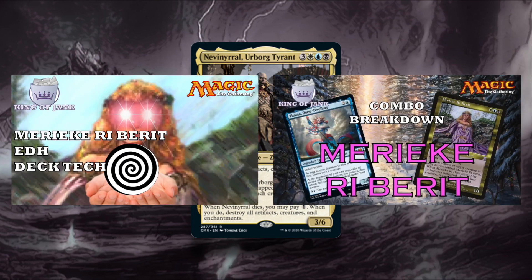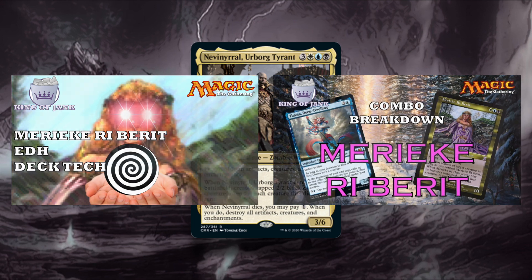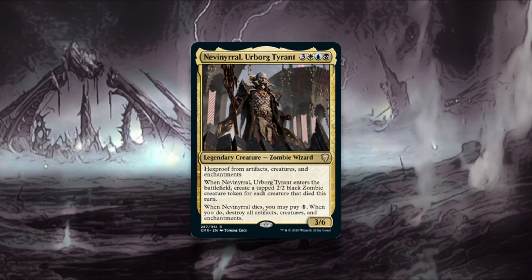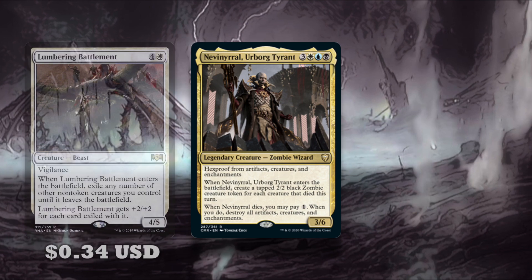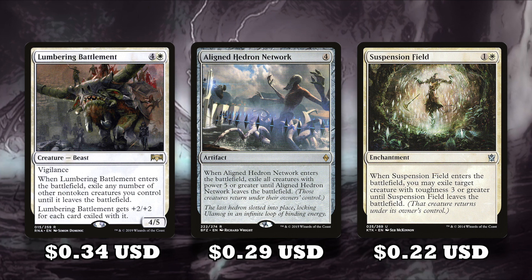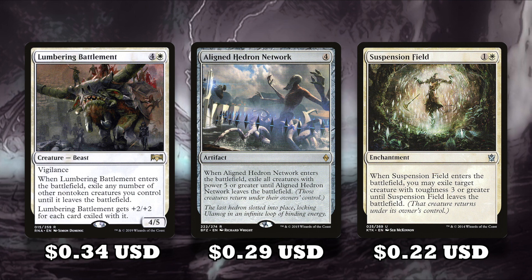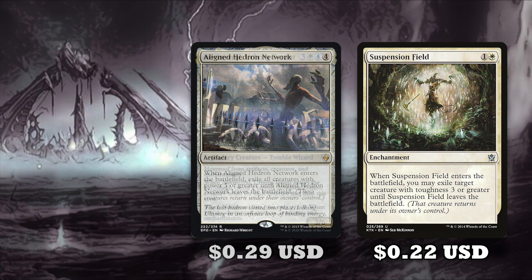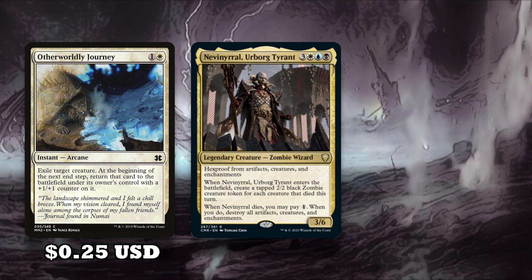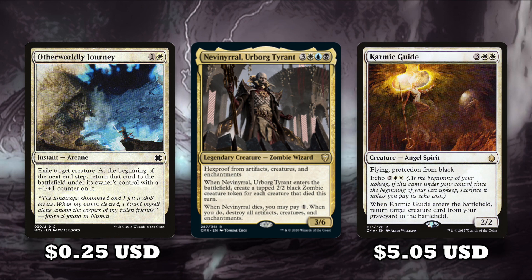Kind of just like Marikari Barret. Other cards that work well in the Neve deck are creatures, artifacts, and enchantments that exile your permanents until they leave the battlefield. Cards like Lumbering Battlement, Aligned Hedron Network, and Suspension Field can exile your creatures before you blow up the board, and when they get destroyed because of Neve, you then get your exiled creatures back unharmed. Other cards that exile until end of turn, like Otherworldly Journey, can help you save some of your creatures from the board wipe — but this is especially good if you save a creature that can bring back Neve from your graveyard, like Karmic Guide.